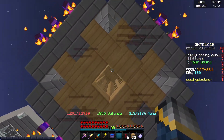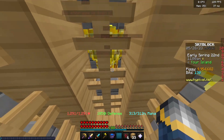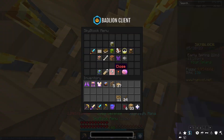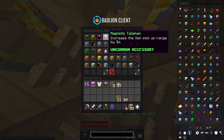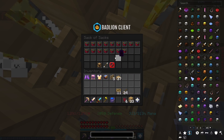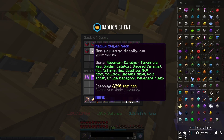To AFK in this setup, you just go up into the area and literally stand there. You do need a booster cookie and a magnetic talisman — the magnetic talisman increases item pickup range by 3, and without it you'll be missing out on a lot of pickups. You also need a bunch of Slayer sacks. If you're going to be AFKing for more than about 9 hours, you need more than 22 sacks. Just get a bunch of Slayer sacks — they will help you tremendously.